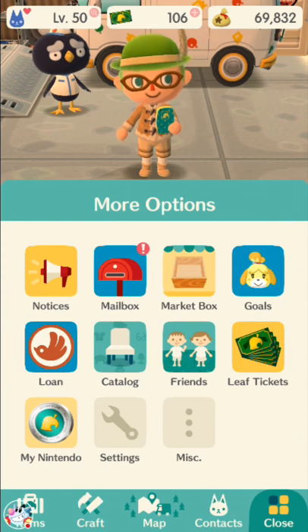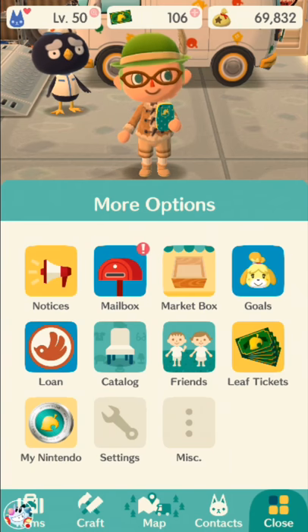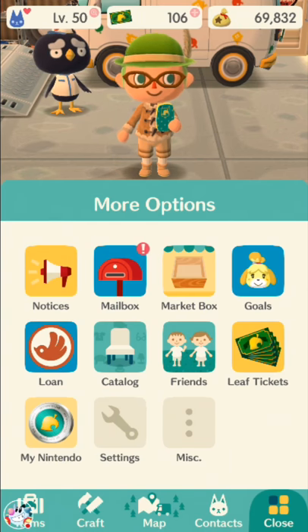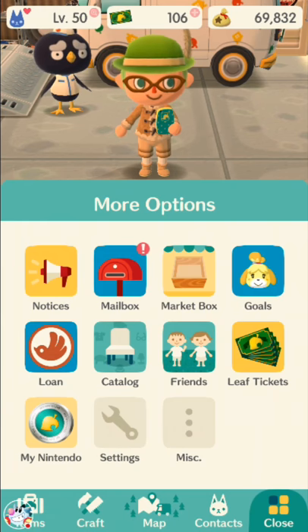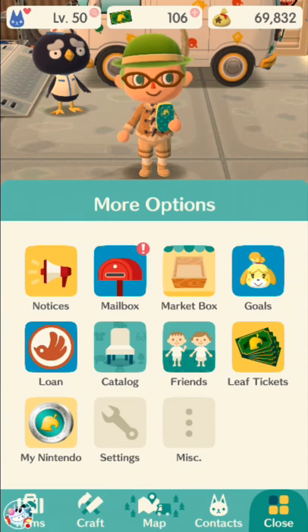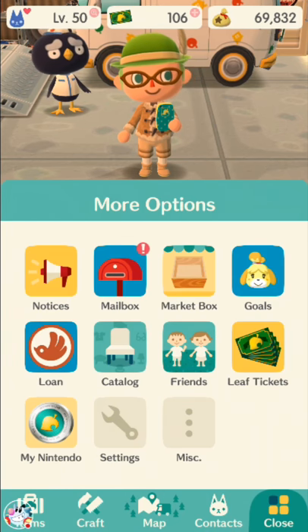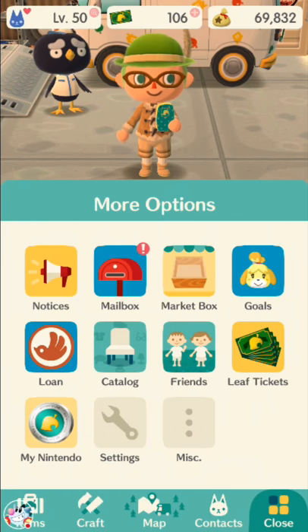All in total, there's about 1,000 free leaf tickets. There's 150 for linking your My Nintendo account, at least 600 to 700 from level-up rewards — I don't know the exact max level, but it looks like at least 60 to 70, so that would be 700. There's 235 for the miscellaneous stretch goals, about 30 for the login bonuses, 20 for the launch bonus. That gives us about 935 to 1,035 depending on the max level.